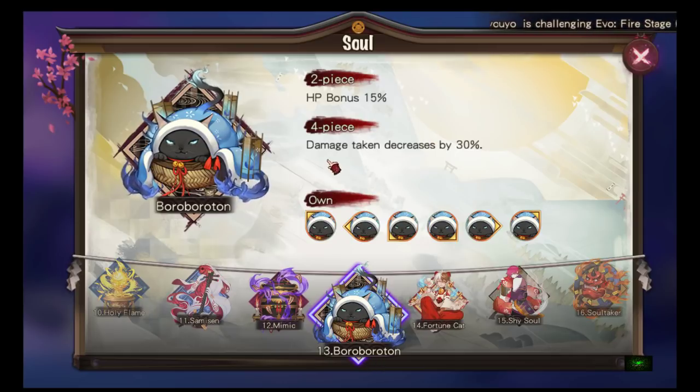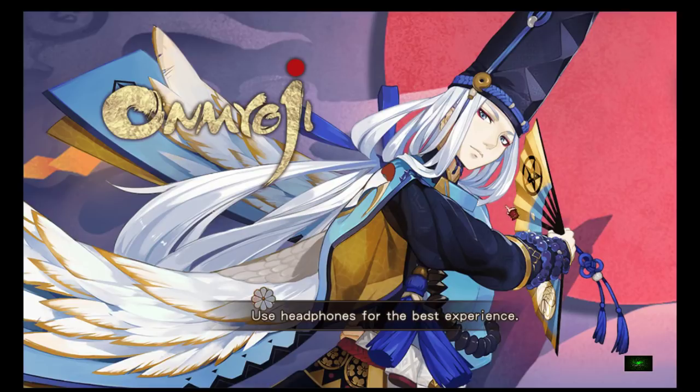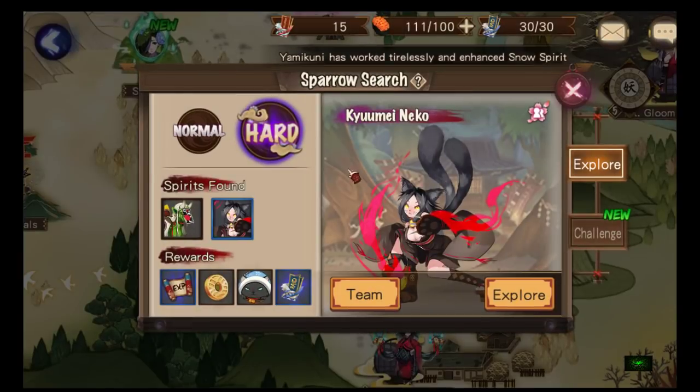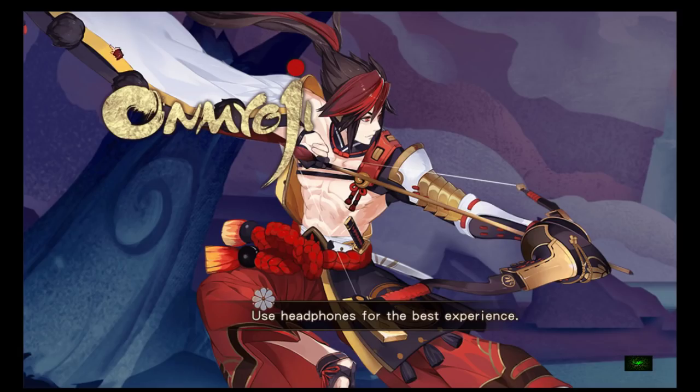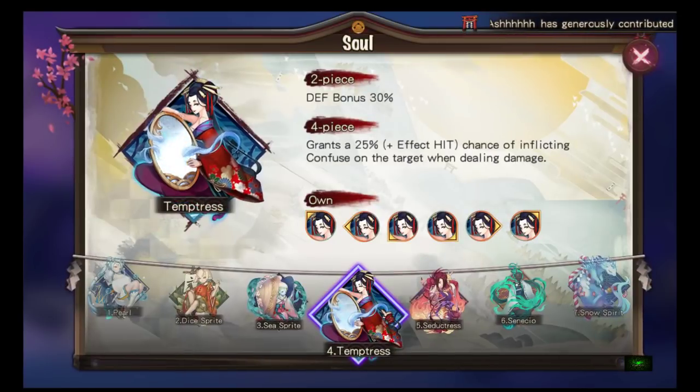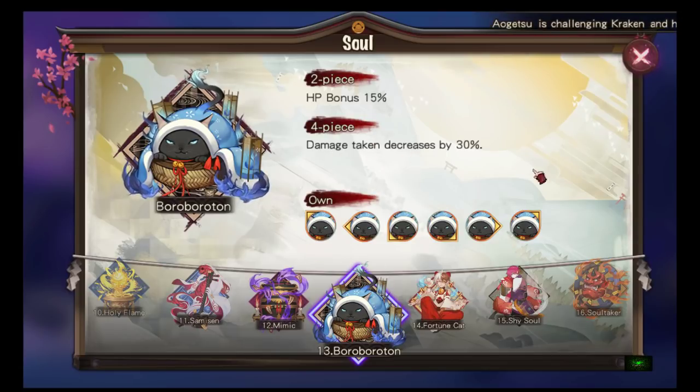Boroboroton is the first soul set you get in the game — it drops in Explore Chapter 1. The four-piece decreases damage taken by 30%. For early game — like levels one through ten — you'll probably have a lot of these. You can put it on your support characters to decrease damage taken since enemies likely dish out more than you can handle. Don't put it on your DPS, though.